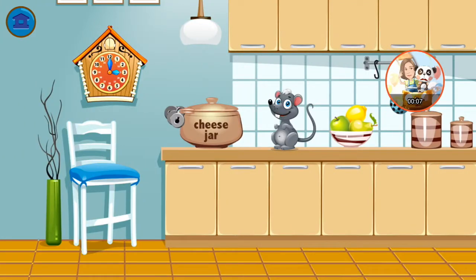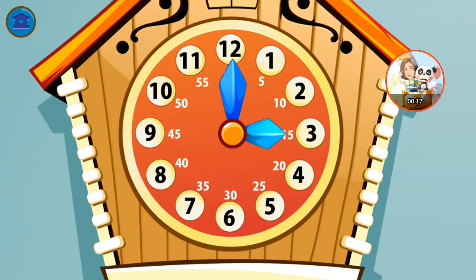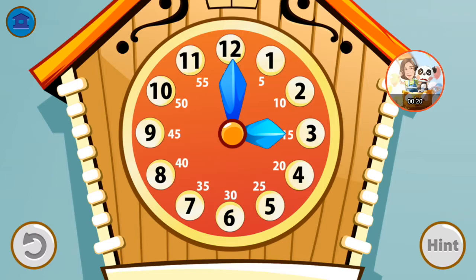This jar has my cheese but it's locked up. Set the clock correctly and Cuckoo will give you a key. Let's practice setting the hour. Can you set the time to 11 o'clock?